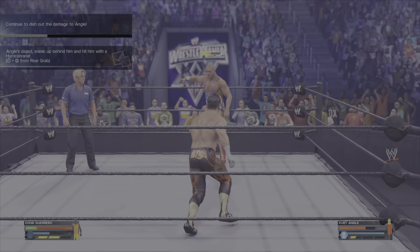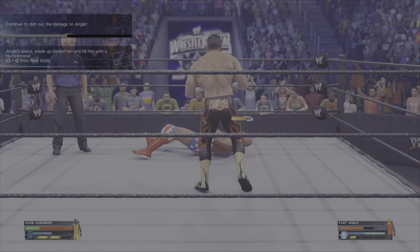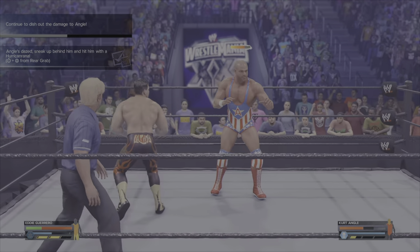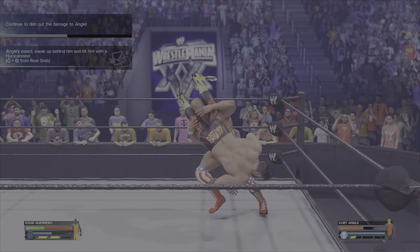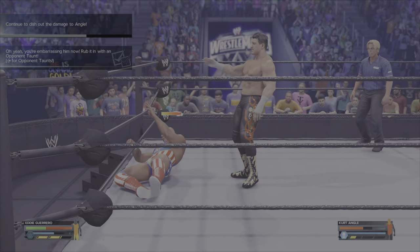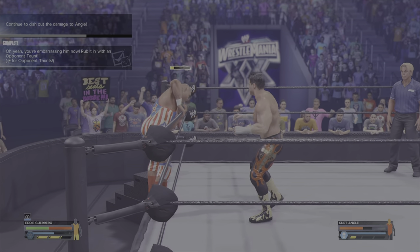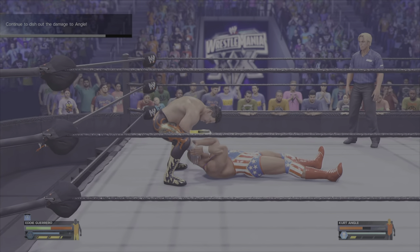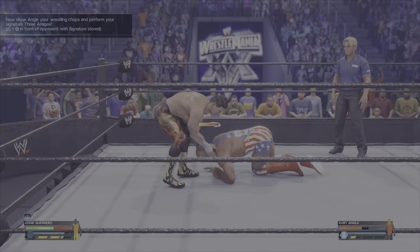Next, get up behind your opponent and use the rear grab. Get him to the floor ideally, then pick him up with the right analog stick facing upwards, and use the left analog stick and square to hit the rear grab — that does the harakurana, completing the next challenge. Then press right on the d-pad when you get a moment to do an opponent taunt, and that will complete the objective as well. Finish off getting the damage and you'll complete that portion.